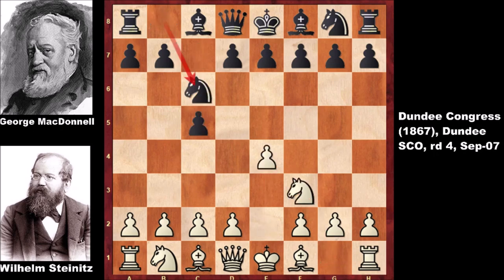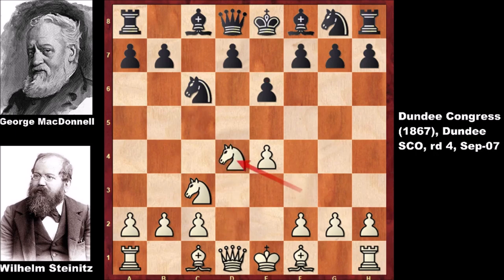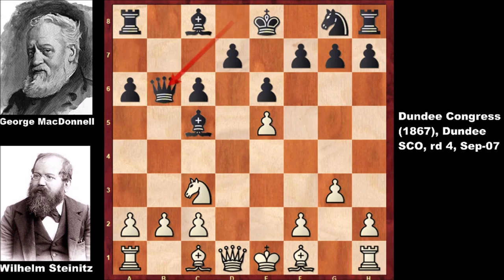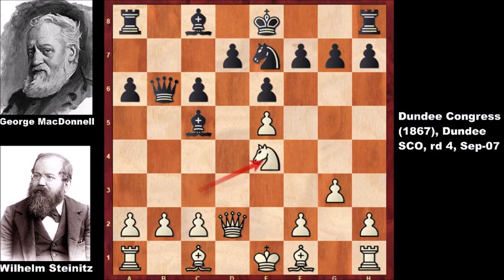We have the Sicilian Defense developing, then e6, d4 exchanging the pawns, a6, g3, Bishop to c5, and exchanging the knights. Then pushing the pawn — black has a clunky position because of the e-pawn. Developing the queen, defending the f-pawn, Knight to e7, Knight to e4, and targeting the tender square by Steinitz.